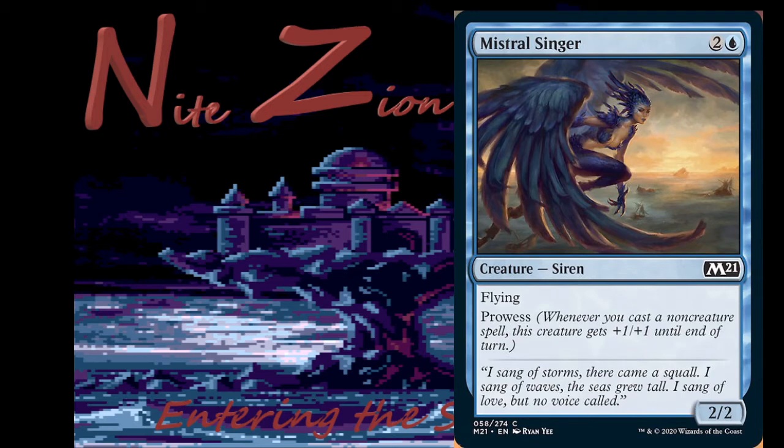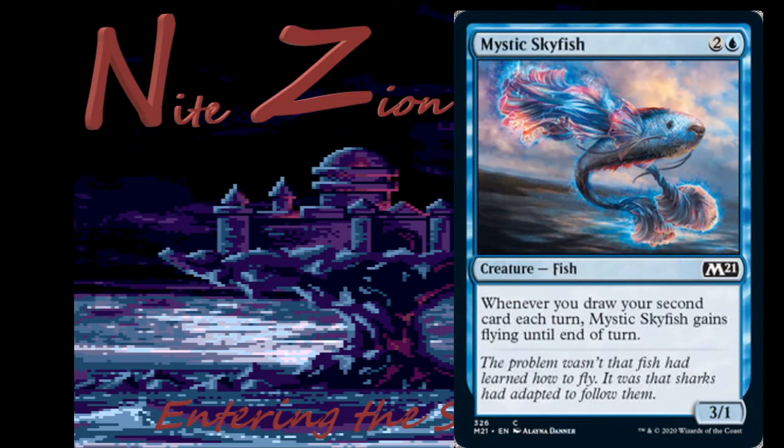Mystral Singer — 2 and a blue, Siren, 2/2 flying prowess, common. We've seen it before. It's fine — it's a blue-white flyers card that goes up in value the more non-creature spells you have.